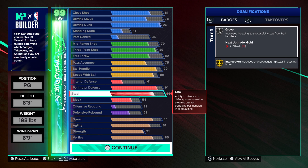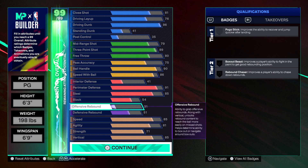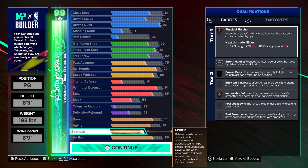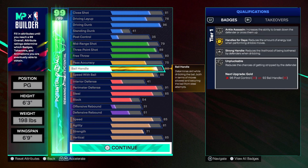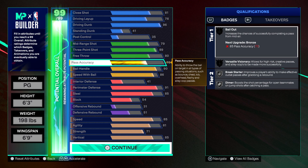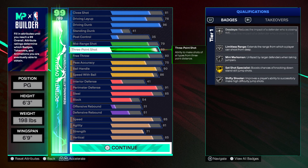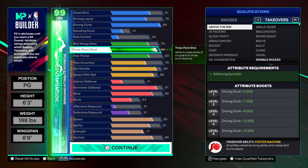You definitely want to put your steal up to 85. You're getting gold slippery off ball, silver strong handle, bronze move one enforcer. This build is really crazy — you're gonna have a 92 ball handle with a 96 driving dunk, getting into the rack at will. Then you can pull up if they leave you open; you can definitely shoot this 89. You're definitely gonna be sparking on this build.